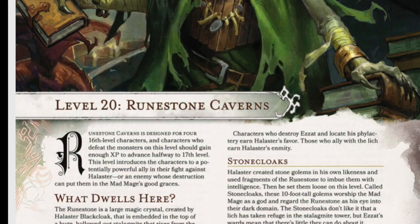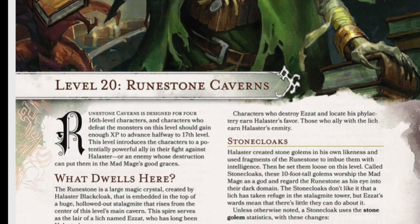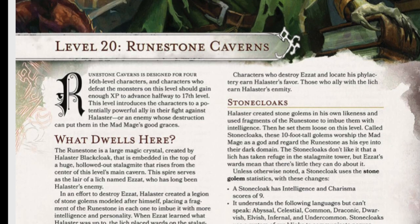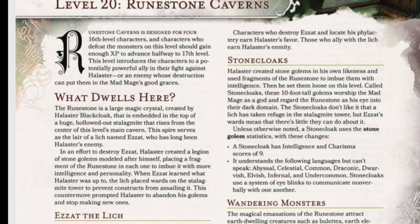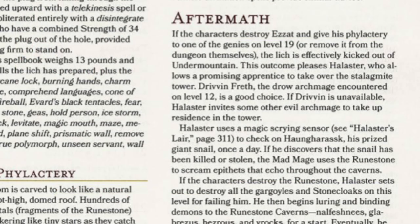Each floor of the dungeon is given a name and an overview, as well as a detailed list of the factions that exist on that floor. At the end of each chapter, the book details how events may unfold based on player choices. The dungeon is a living place, and player choice has consequences — especially when players decide to backtrack and return to previous floors.